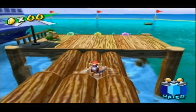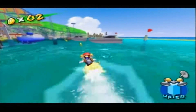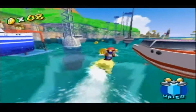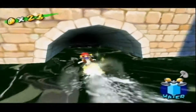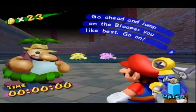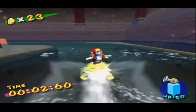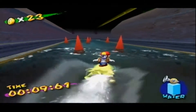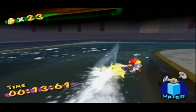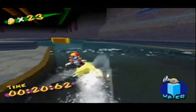Now there's three different ones. The green one's the slowest - you can handle it more. The yellow one is medium, it's faster than the green one but you don't have as much control. And the pink one is the fastest, but you have not as much control on it. So usually I just grab the yellow one. I really wouldn't recommend grabbing the green one for this mission. He says go ahead and jump on the blooper you like best. If you bump into anything, you just die. Don't bump into anything.